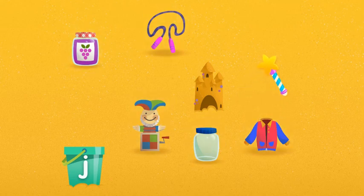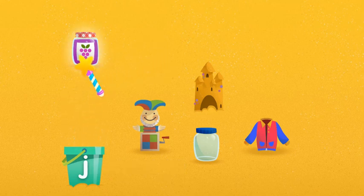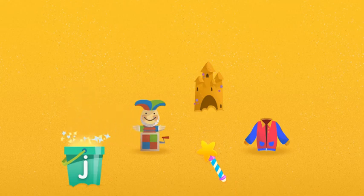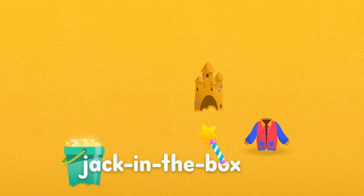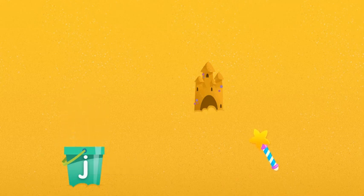Let's put them in the bucket. Click on each one. Jump rope. Jam. Jar. Jack in the box. Jacket. The letter J.